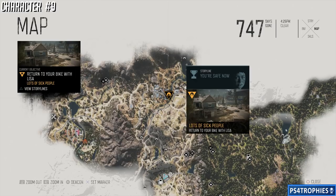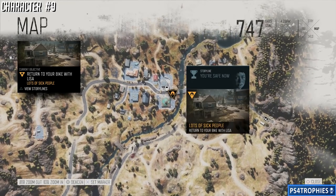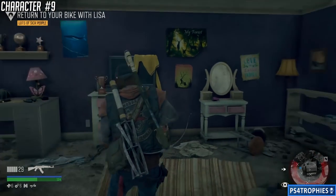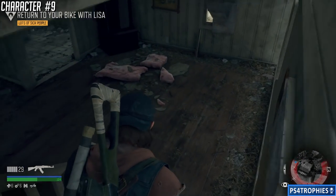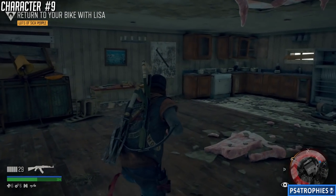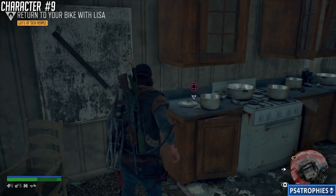Character number nine is going to be in the exact same place — the southwest corner. You're going to meet Lisa in that room and follow her out of the house, but before you do that, come downstairs and you'll find her character card right here in the kitchen.